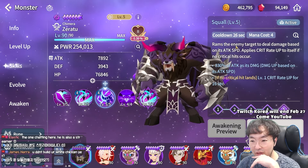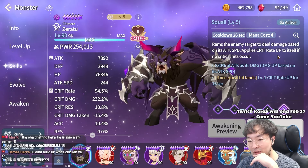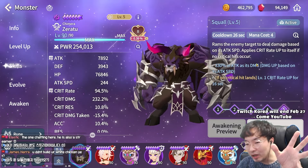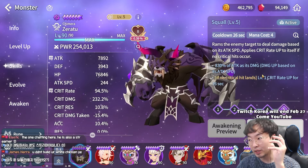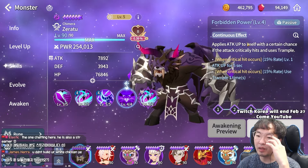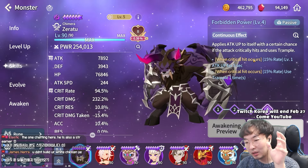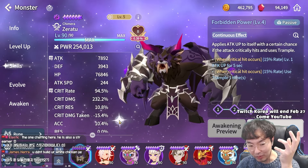Second skill: Ram the enemy target, deal damage based on its attack speed, and apply critical rate up to itself if no critical hits occur. So if there is no critical hit, he applies critical rate up himself — but attacking after applying critical rate up is kind of meaningless. So I recommend setting his critical rate very high. Passive — Forbidden Power: applies attack up to itself with a certain chance if the attack is a critical hit and uses Trample.